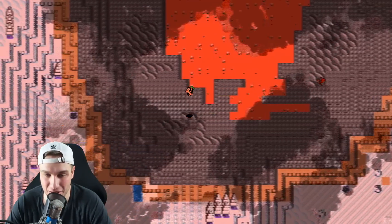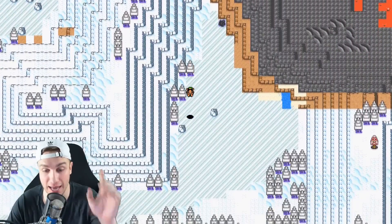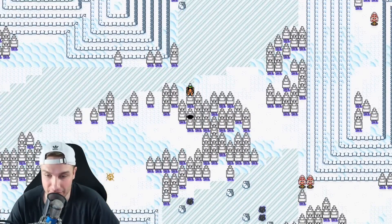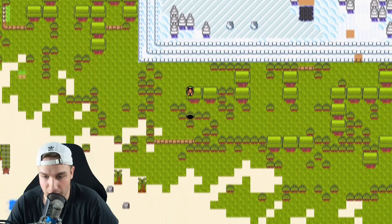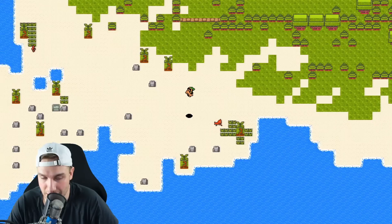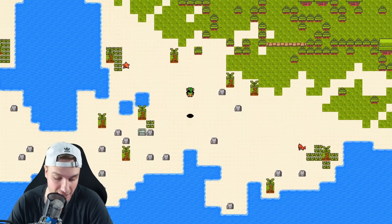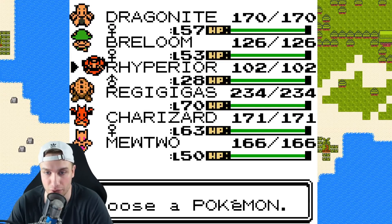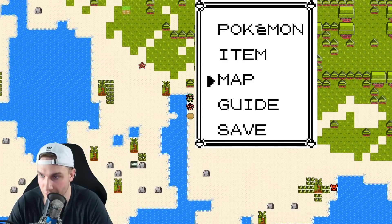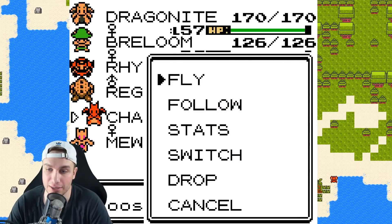We've flown every single Pokemon on our team so far. Are there any other soil types we might want? If we can get some sand from the beach, I think that actually spawns different types of berries too. Yeah, I'll take some of the sand here - I think this could be good. I'm gonna get some of the sand and then I know one more place where we can get some different soil.